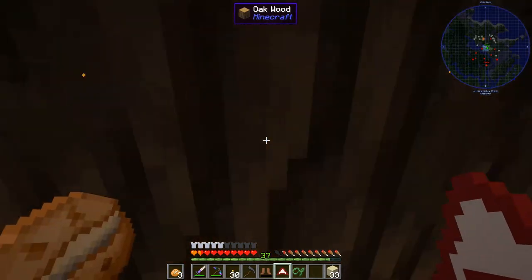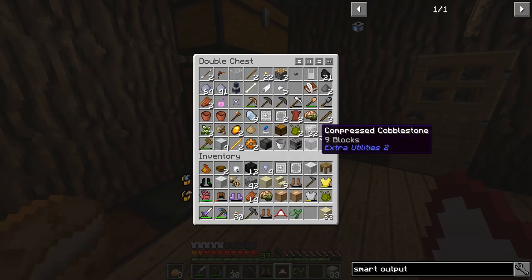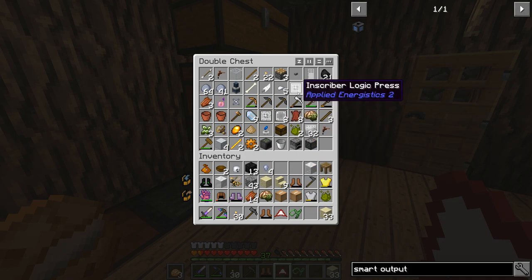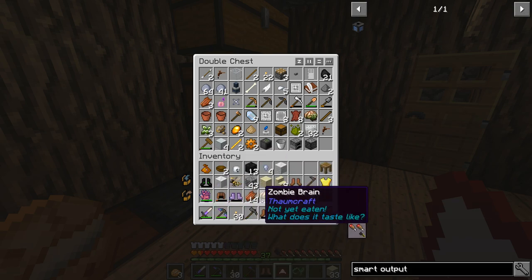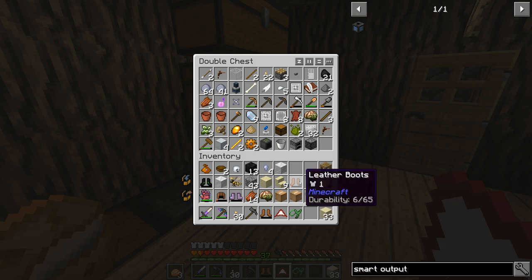I also picked up some inscriber presses from a meteor that I saw out there. We've got three now - good. I keep getting silicon presses but that's not a bad thing. And we got an extra queen bee, some armor - nothing excessive, although I did get a golden chest plate, we may be able to smelt those down. Other than that it's just some leather boots which I'll probably get rid of in the trash.